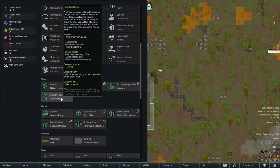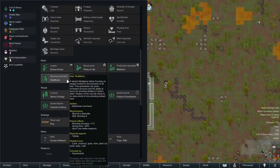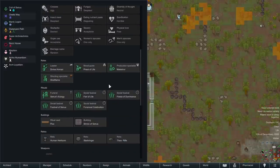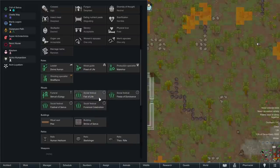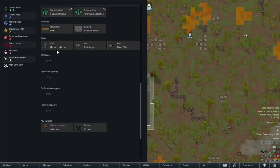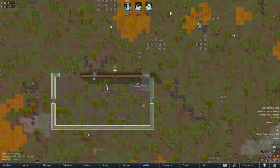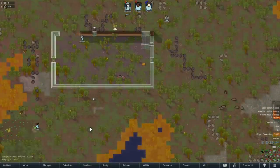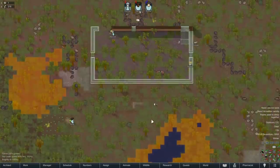Even though Hannah doesn't have shooting passion, Shooting Specialist might not be a bad pick for her — we can always change it as the game goes. For rituals, I added four generic social festivals that have a chance of inviting people if we want more colonists. Our relics are a cup, some sort of cube thing, and a pulse rifle. No preferred Xenotypes — we're all baseliners. I decided to leave things as a blank slate, sort of a vanilla experience. We'll see how it goes.